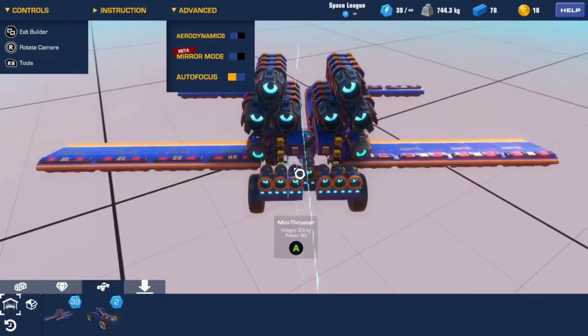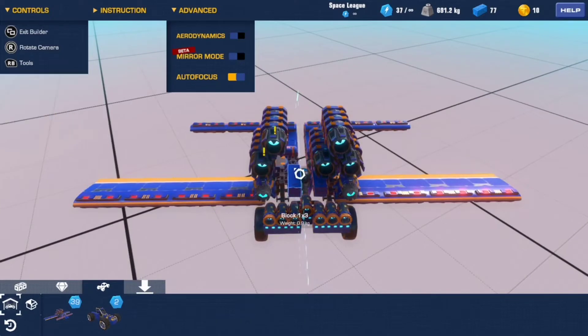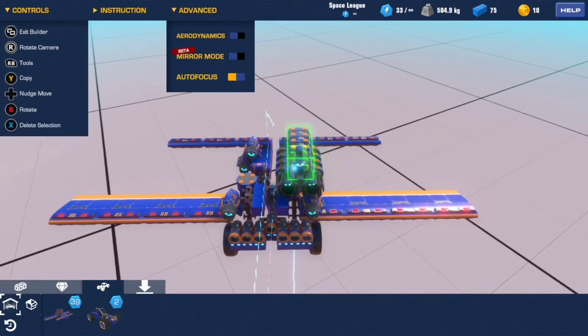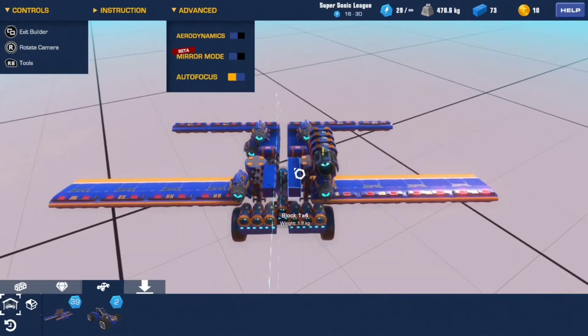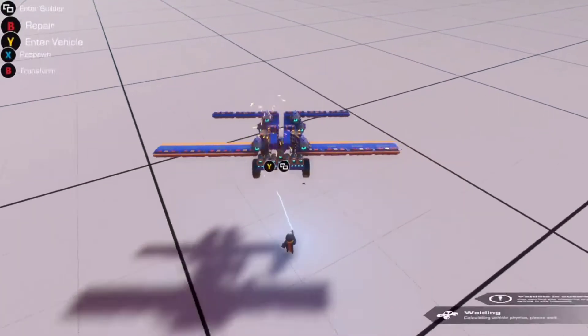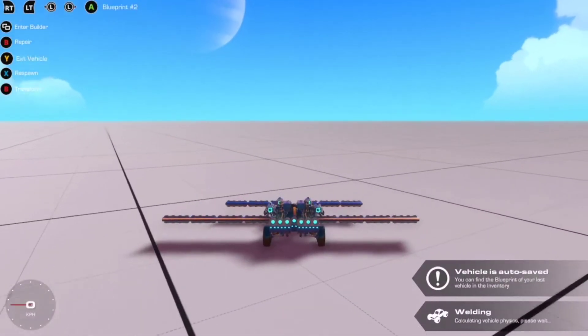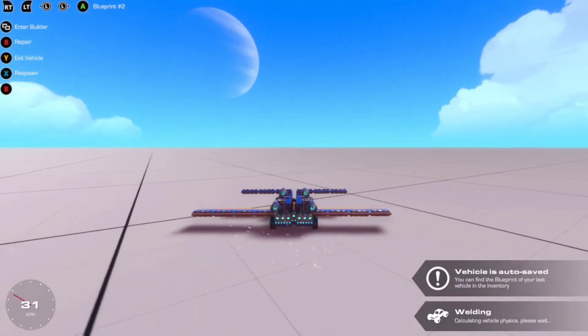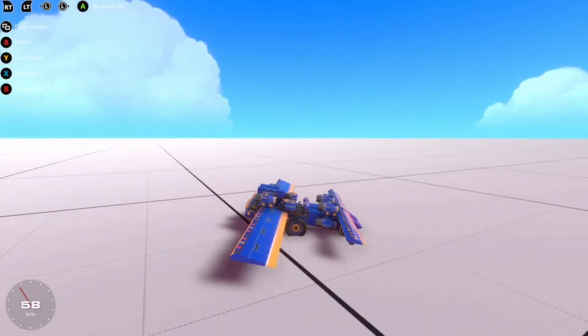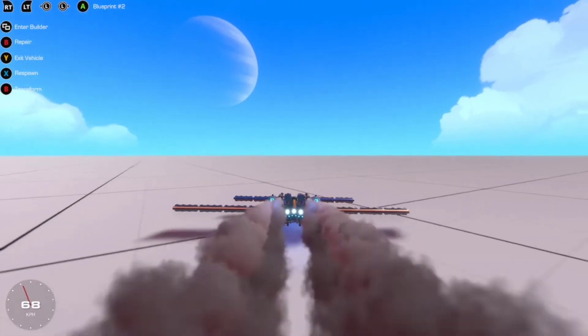So here's how the build menu works. You can take things away and add them. What I'm going to do is take these boosters off here, because these are really powerful boosters, and I'm going to try it without them. Let's drop it down and see if I can hit the speed barrier again — jump in, off we go. Get ready: three, two, one, boost!